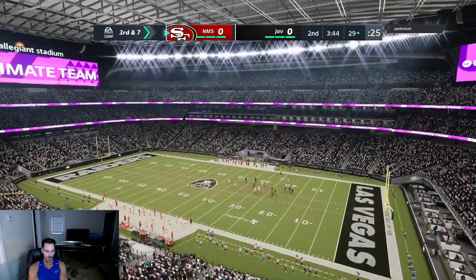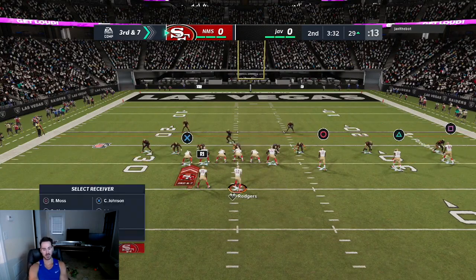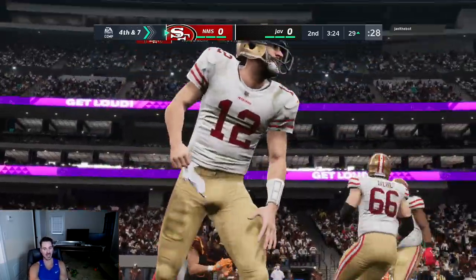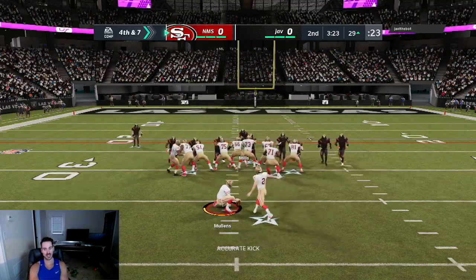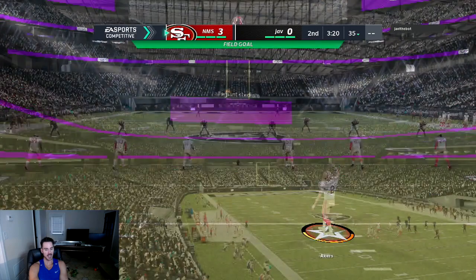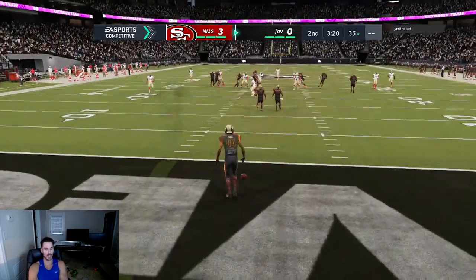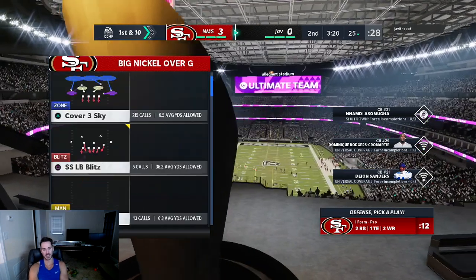We run the ball on second down to give myself a more manageable third down with the full playbook available. Even though you only get three or four yards, you still put yourself in that position. He's been doing a lot of cover two recently, so we're just going to take a field goal. He's played solid defense — his defense is looking a lot better than his offense. His offense is kind of basic meta stuff, but on defense he's making adjustments and mixing it up pretty well. I feel like this is going to be a defensive game, and as long as I don't do anything stupid on offense, I should win because I'll be able to put some points up.